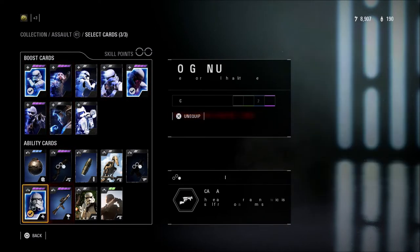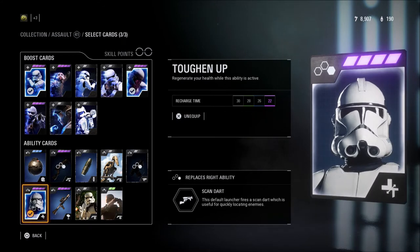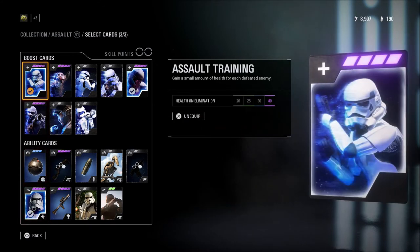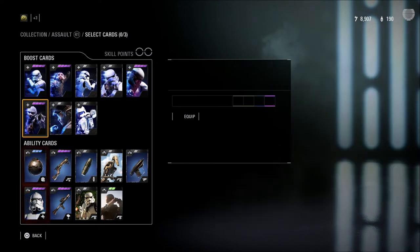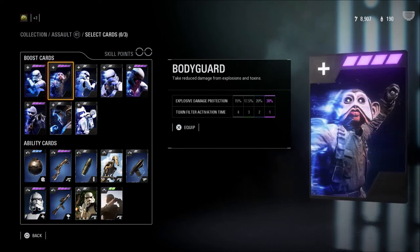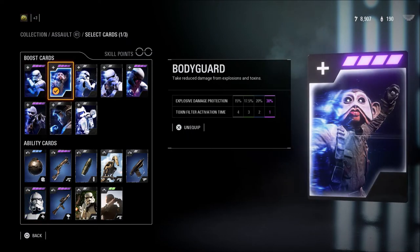You can drop Bounty Hunter and use Assault Training instead — the card I just showed you — which will give you a small amount of health per kill. So Assault Training, Survivalist, and Toughen Up together is a very tanky, survivability-style combo that works very well, especially if you're looking to stay alive more often.